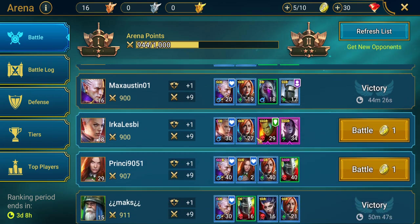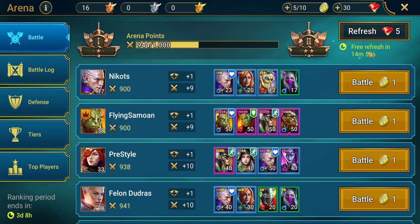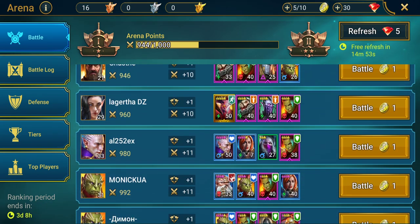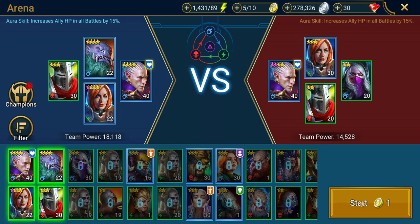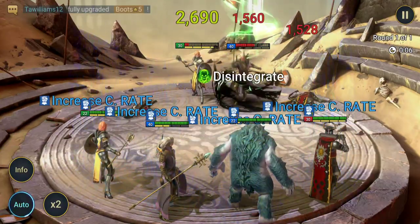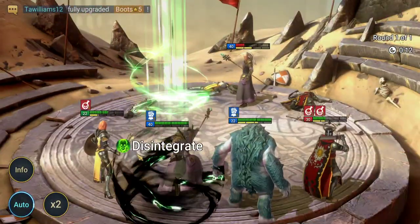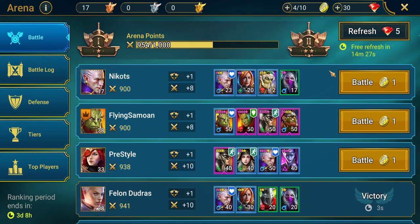If there are teams you're not confident with, don't fight them as this decreases your points. Just refresh — you get a free refresh every 15 minutes — and try to find weaker teams again to pick off. This is a good way to climb up in ranks and tiers in the arena. The other thing we want to be doing this for is emblems.